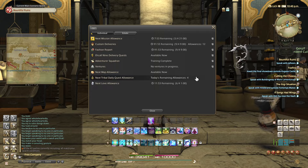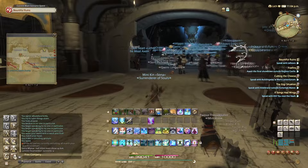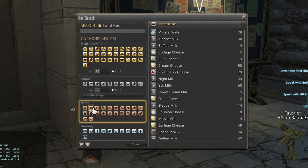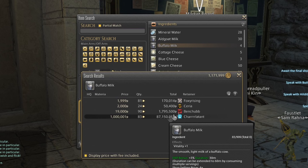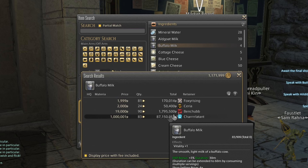The next thing involves the market board. If we come over to the Limsa market board and I choose a random ingredient — let's go with buffalo milk — if I hover over it, say I needed it for a culinary quest and I look at all these prices and think that's way too much money, I can't afford that. If I come over and hover over it, you'll see it says 'shop selling price' in gill.